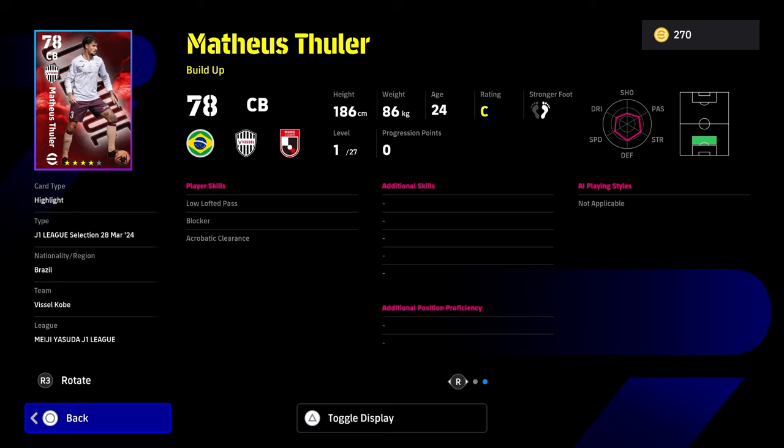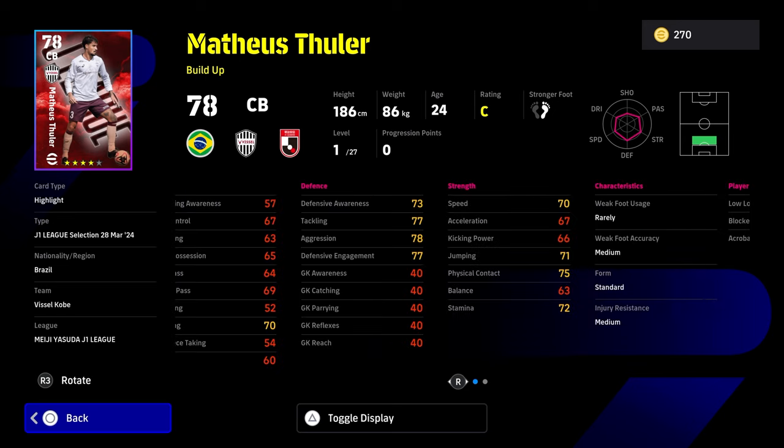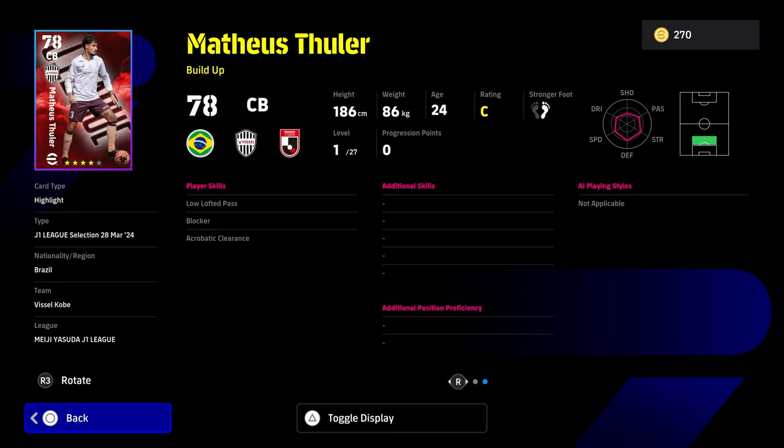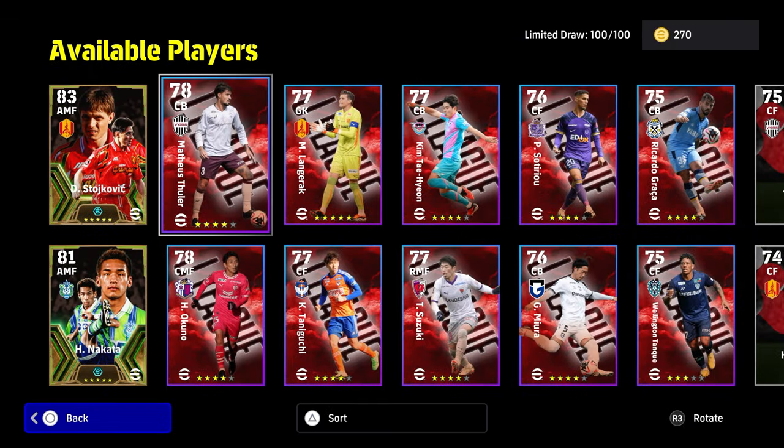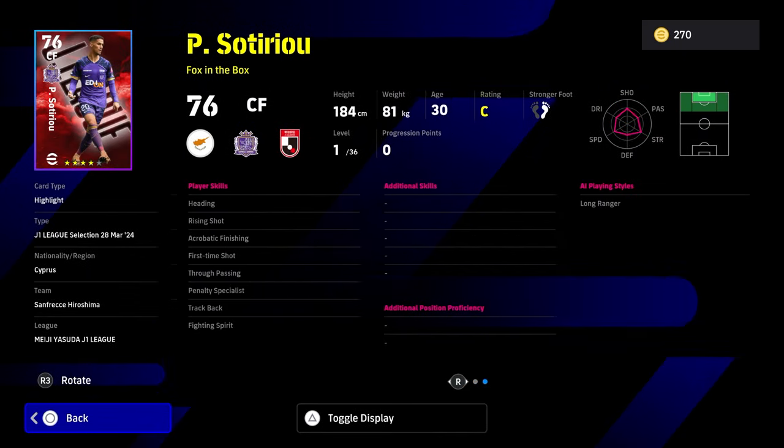Look at this guy as a CB — he's got buildup with blocker, that's all he has. He just takes so much work to actually get through. You've got interception needed, acrobatic clearance you have, but you need aerial superiority, heading, slide tackle, man marking. Why play with these cards when it's super easy to just get other cards that are going to completely, absolutely destroy these in terms of stats, in terms of skills, in terms of everything? I do feel like that's a bit of a hard sell for these cards.